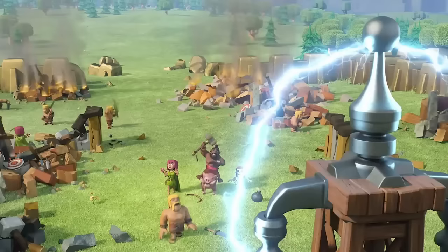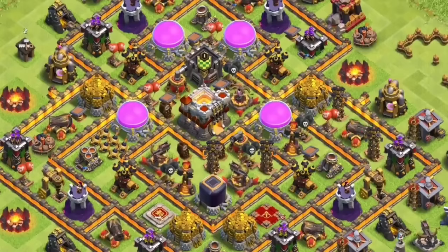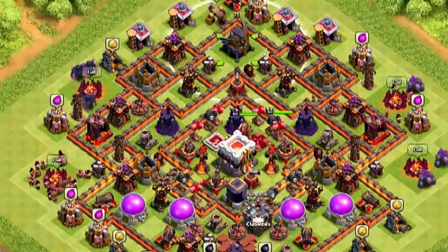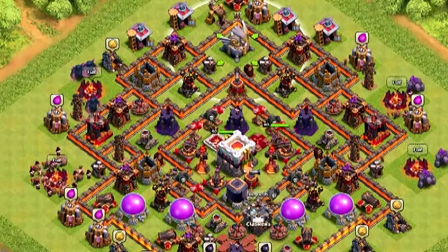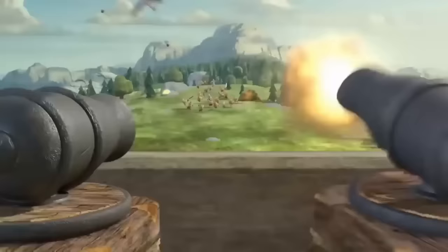But at that point, the Hidden Teslas had become more important as actual defenses. And this tactic was also kind of buffed and nerfed in a way with the addition of Town Hall 10 or 11, since that update increased the size of the map, meaning the travel time between the corner Teslas would be longer, but the overall battle time had also increased, so it was kind of like both a buff and a nerf. It would really just depend on how long it took the attacker to destroy the base before being left with the Teslas.